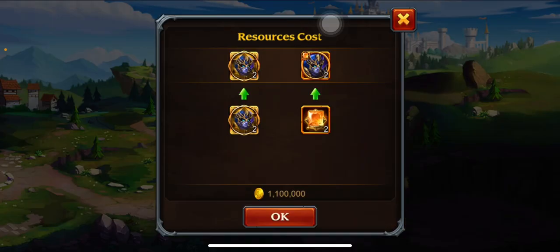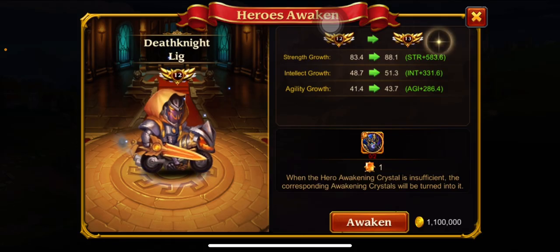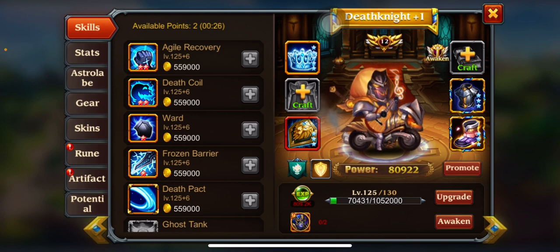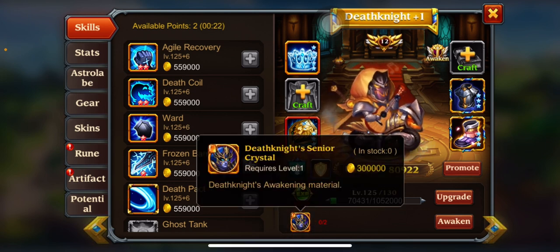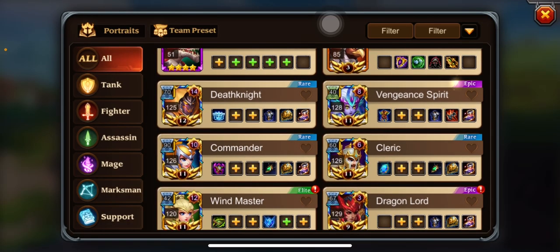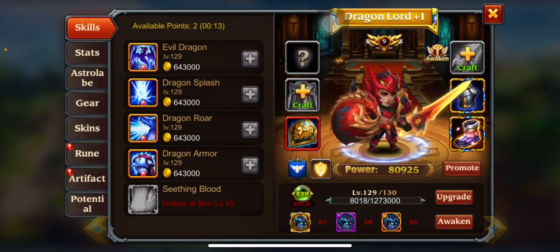Sorry, my voice is kind of hoarse — I think I'm getting sick. We got him to level 12. We could get him to level 13 easily, but honestly we'll wait. We got other stuff to do.